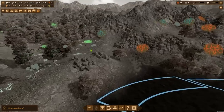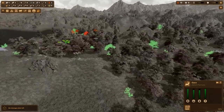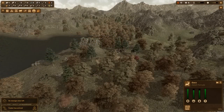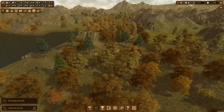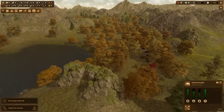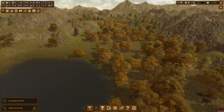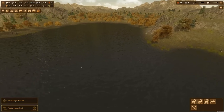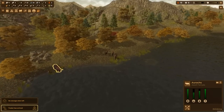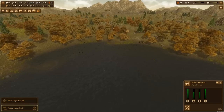A woolly mammoth herd would really solve this problem fast. Oh — some ibex, but really far away. Whoa, that's the watering hole everyone went to! There's a whole herd of wild horses, mammoths out there, and boars. There's a different lake — yeah, this is where everybody is. Rocks over here next to the horses, more woolly mammoths over there.